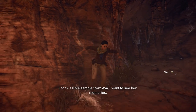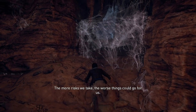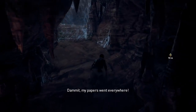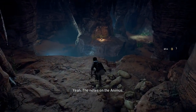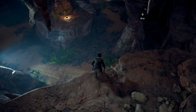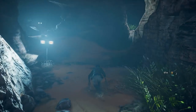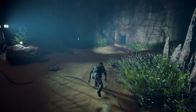You can do it - I know you're not as good a climber, but you can do it. Trust. I'm going back in. Why? I took a DNA sample from Aya - I want to see her memories. 'Look, I get that you're excited, but the more risks we take the worse things could go for us.' 'It's my dream on the line here - let me do this my way.' Damn it, my papers went everywhere. Whoops - anything important? Yeah, the notes on the Animus.